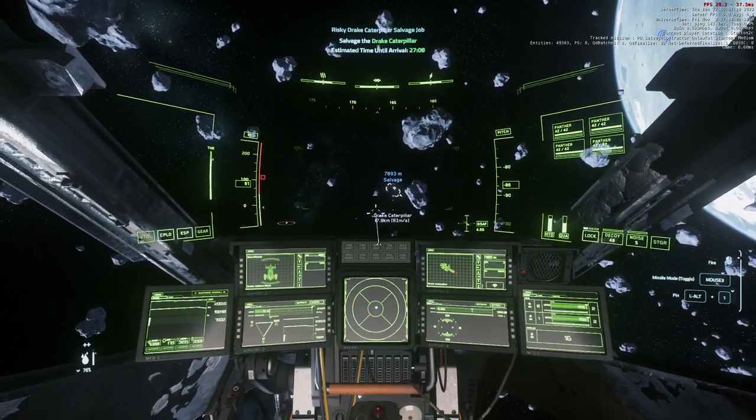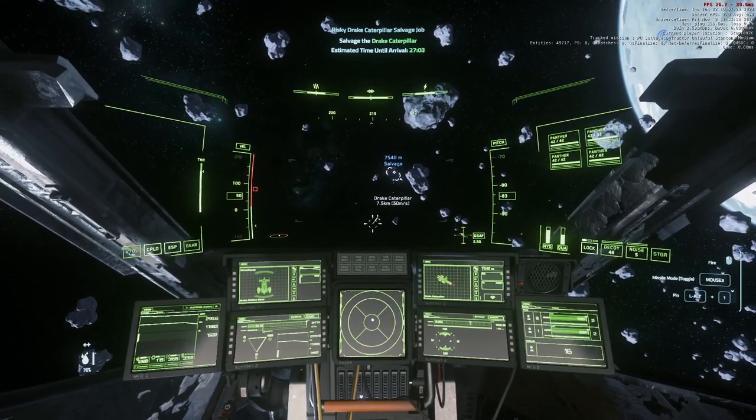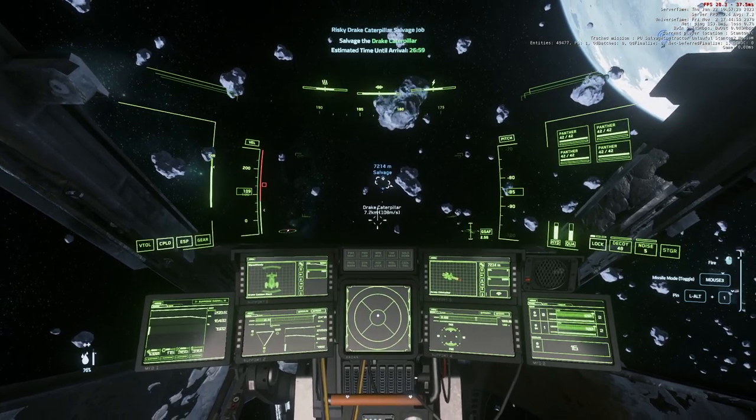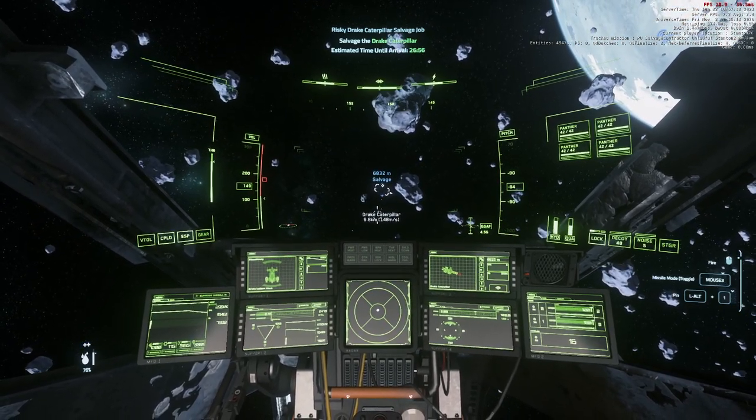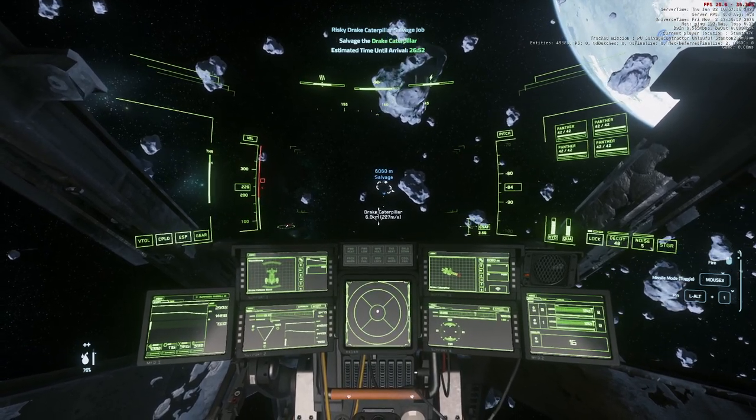There will be an abandoned ship. You can salvage this and you'll get about 150,000 for that in the TDD — the recycled material. You could also take off the weapons but they're not really worth much at the moment. All we're interested in is getting in and getting out.